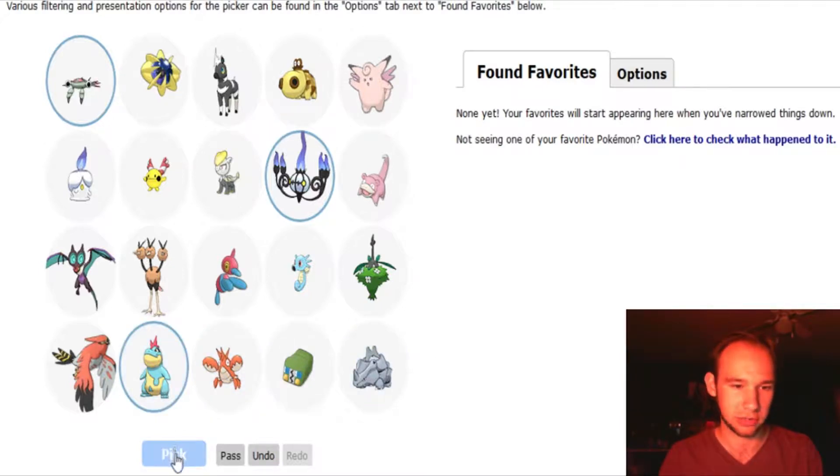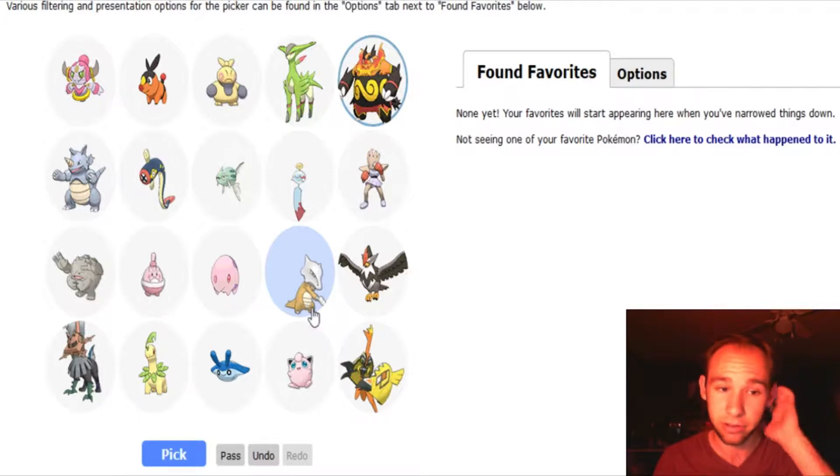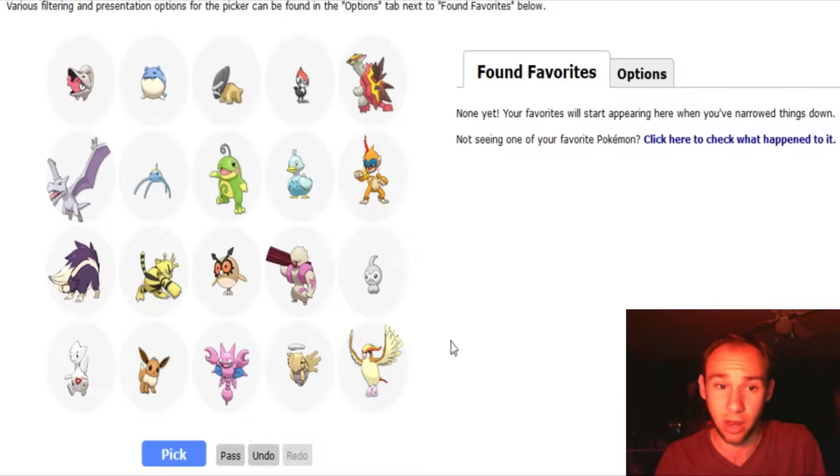I think I'll go with Croconaw. Croconaw's really cool, looks like a little caveman. For all the hate that it gets, I actually really like Anbor. It should have been a different type, but I actually really like it. They do have different forms — normal Marowak and Alolan Marowak and all that good stuff. I think I'll go with Staraptor and Toucannon as well, just because they also look really cool.